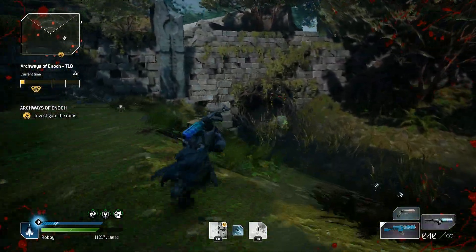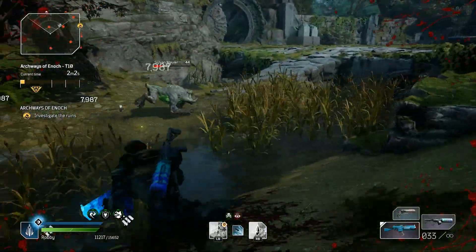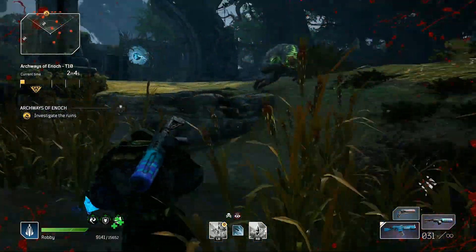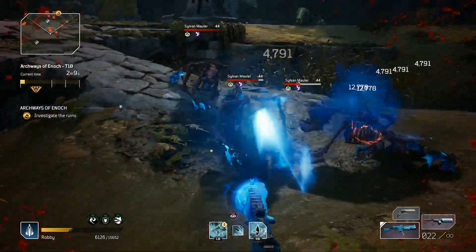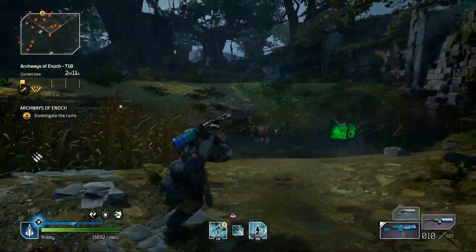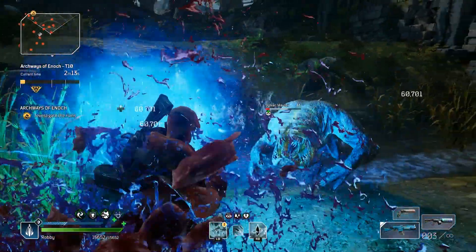The game would then downscale you based on this information and your current overall armor rating. But you can tweak the info the game is receiving by changing how much armor you have equipped — and this is really the important bit.